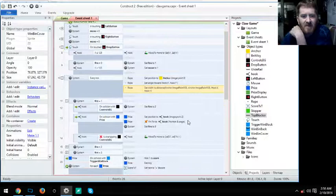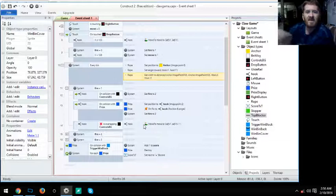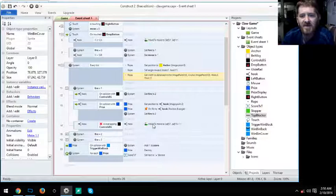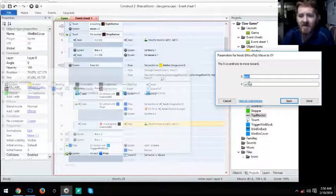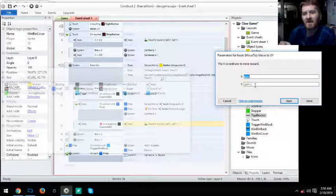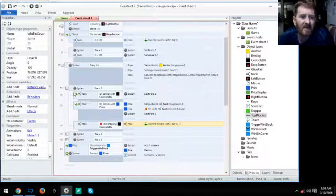You can speed up the drop by using plus 5 or more instead of plus 1, but plus 1 gives a nice smooth effect. Those are all the Fire 1 events. Now for Fire 2 events — since the hook hit the ground without a prize, it goes back up. While Hook is NOT overlapping the Top Blocker, move Hook Y minus 1 (slowly upward).